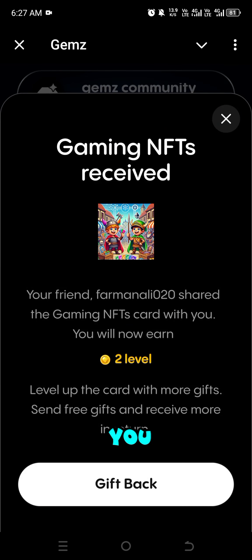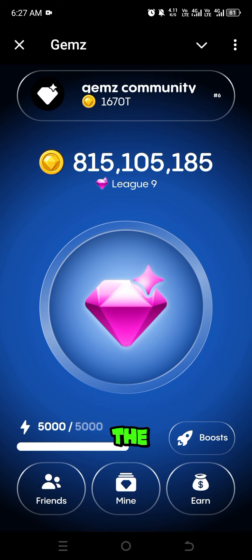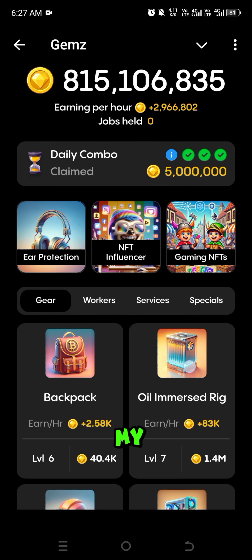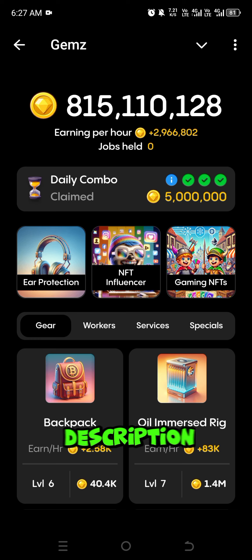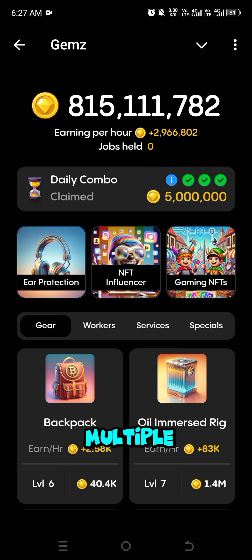Claim — and here you can see I received the card and my combo is complete. If you want to join our Telegram, the link will be in the description, where you can find multiple earning opportunities.